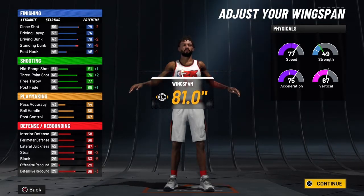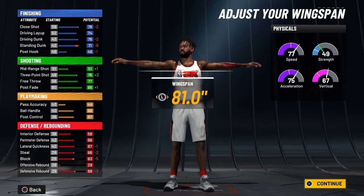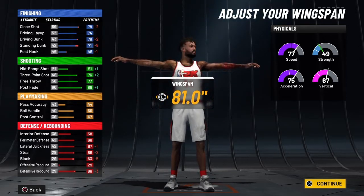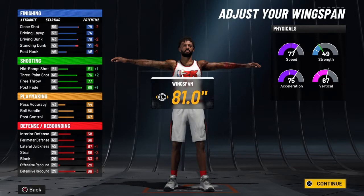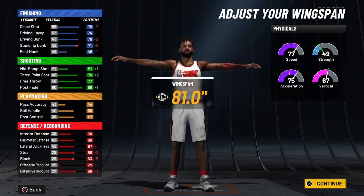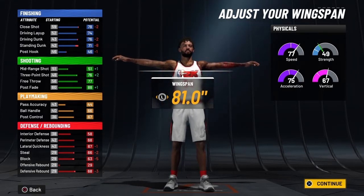Post hook will be 50. Once you ignite the Slasher Takeover at 99 overall, that close shot turns into a 92, driving layup becomes 88, driving dunk becomes 90, standing dunk becomes 85, and post hook becomes 60. That's crazy — when you're hot this build is a flat-out problem for whoever is guarding you. Mid-range will be 55 at 99 overall, and your three-pointer will be at 80, free throw at 81.